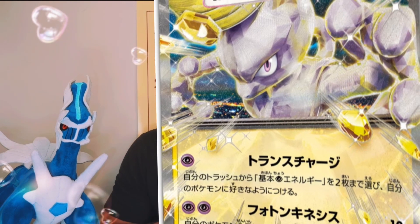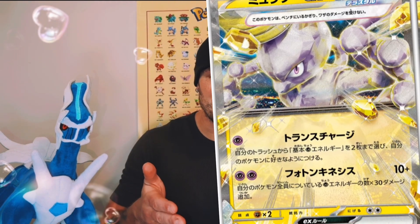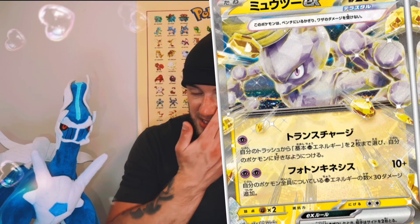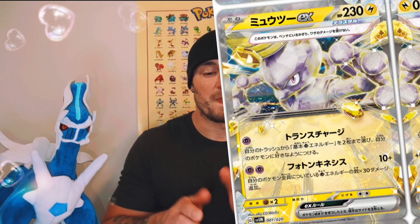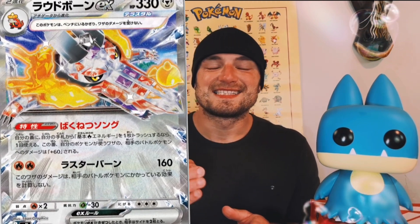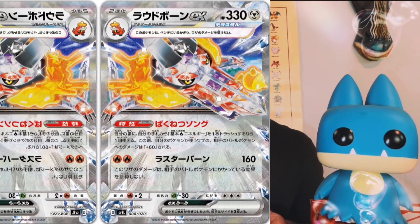One is featuring an Electric Terra type Mewtwo — this card looks crazy. If you're wondering what this card's attack does, it needs Psychic energies, but it does extra damage per Psychic Energy attached to all of your Pokemon. Its ability — if you discard an energy from it — deals an extra 60 damage on top of the 160 damage dealt by its actual attack.